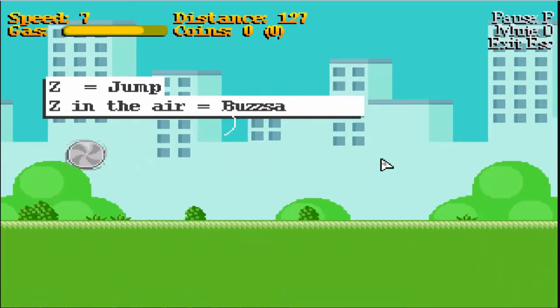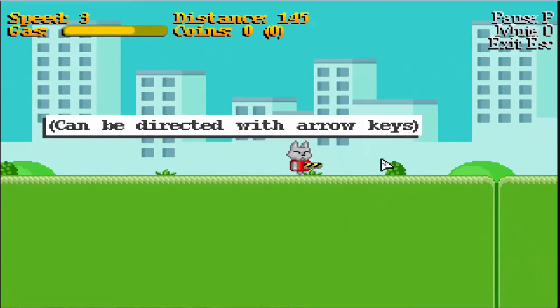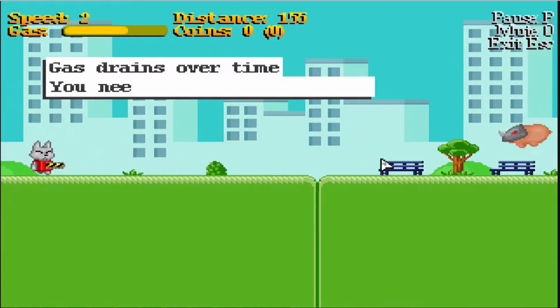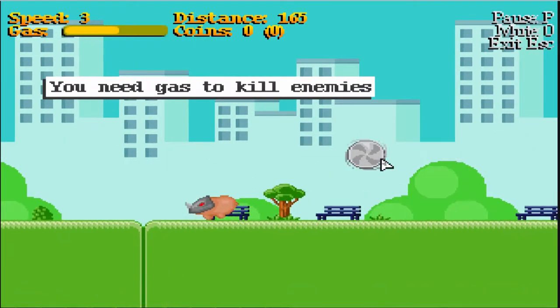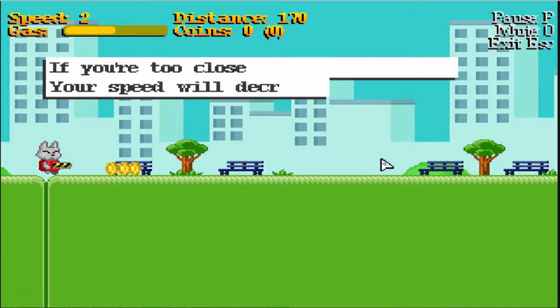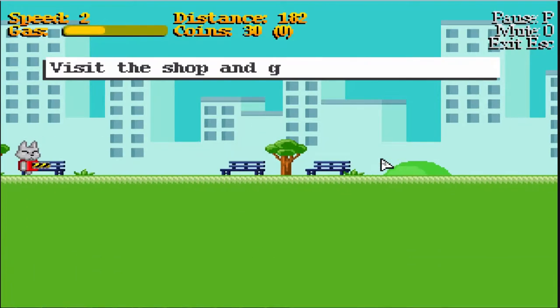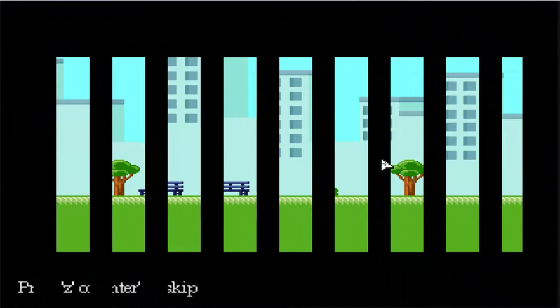I'm going to make loads of cat jokes today so please don't get hairballs over how bad my puns are and don't be catty in the comments. You need gas to kill enemies — you can jump and use your buzz saw to kill enemies, then collect the coins to upgrade and to get new art in the gallery. As you go on, the gas empties and you start to slow down.